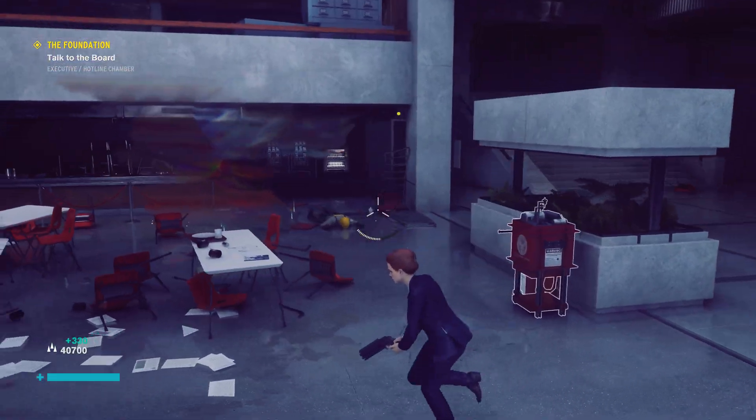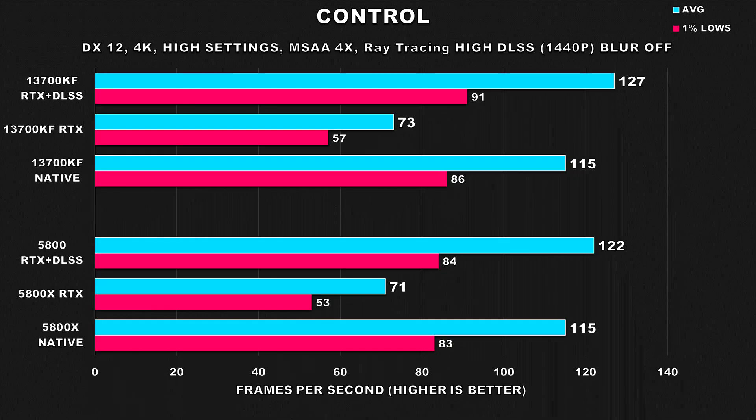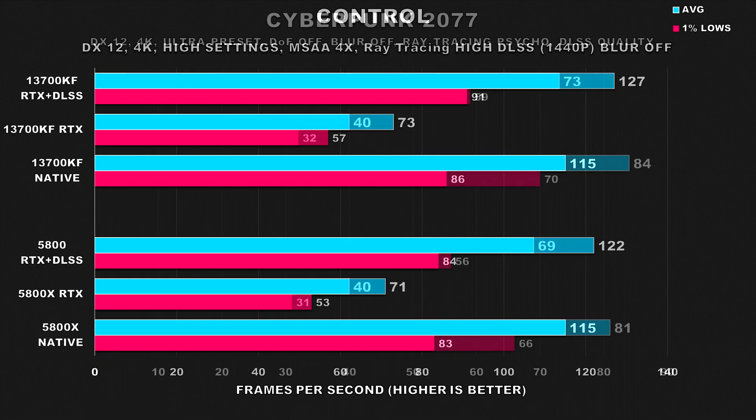The first game is Control, which showed basically identical performance between both configurations using native settings — no ray tracing and no upscaling. 115 FPS average is ample performance and gives us a good cushion. When we enabled ray tracing performance was still playable, and both systems had very similar figures. When we enable DLSS at 1440p render resolution, performance is actually better than native settings — it looked better and ran a bit smoother as well.